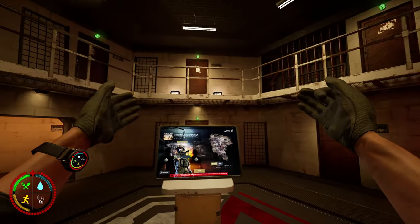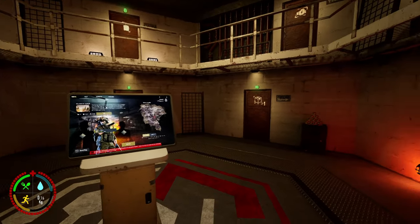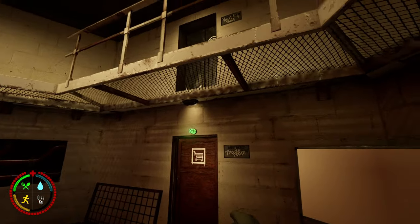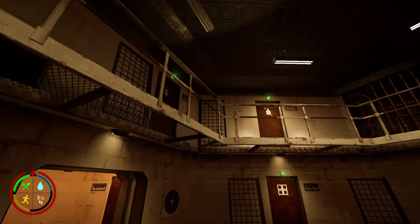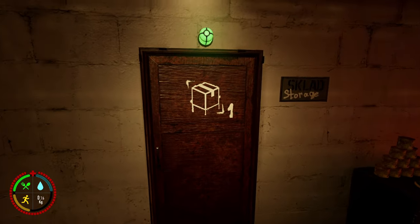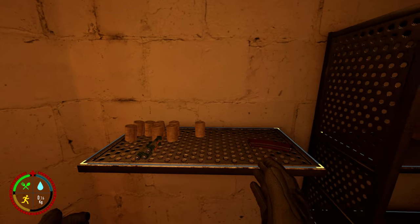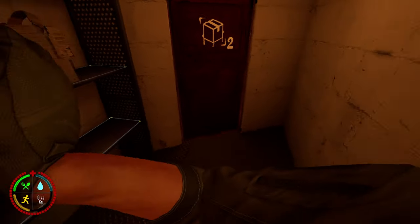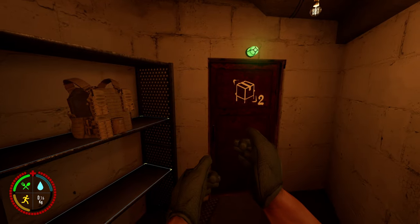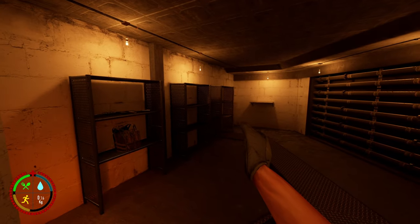Welcome to the bunker. When you first load up you'll have the following rooms: storage, armory, kitchen, trade room, vault and bed, and power. Starting with storage at level one — you get a bench with stims and bandages plus some basic shelving. Once you upgrade to level two you get much more storage space.